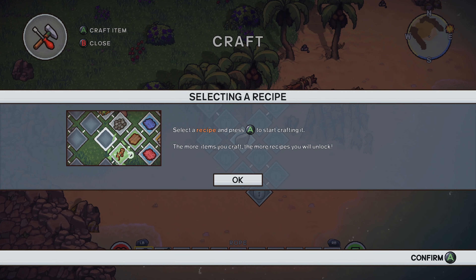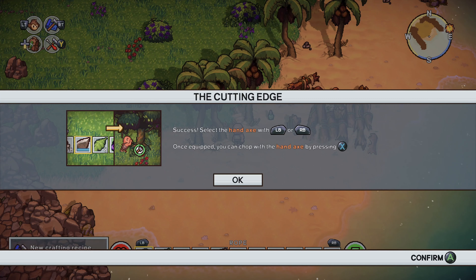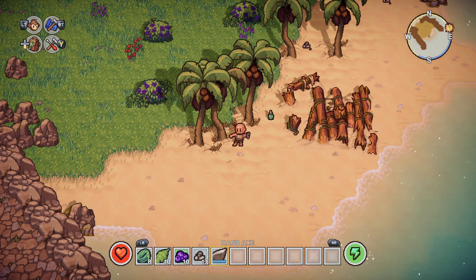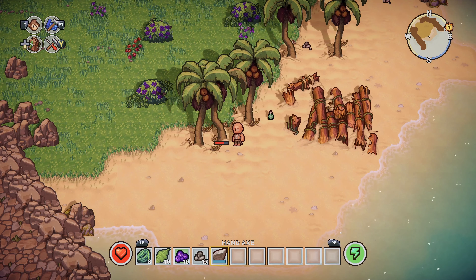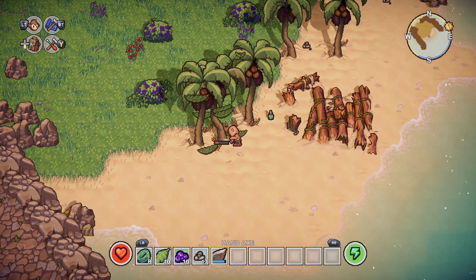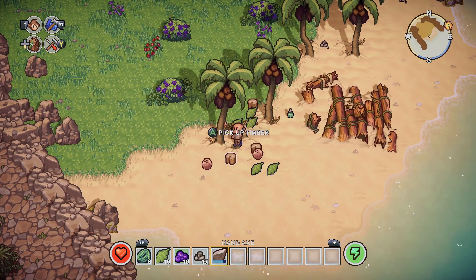I think we can craft something. We can craft this. So we have our hand axe. If you hold the X button, obviously it does this — and then you can... I think it chews through durability doing this though.